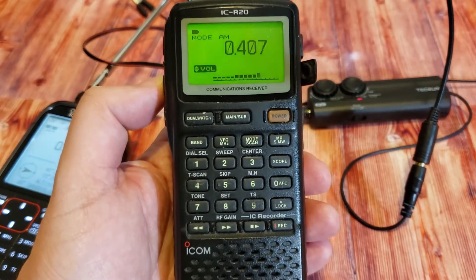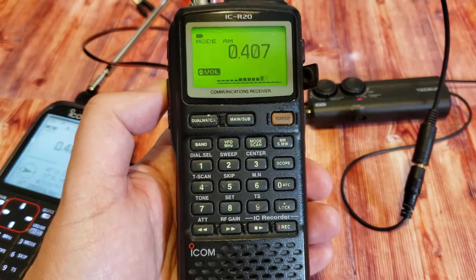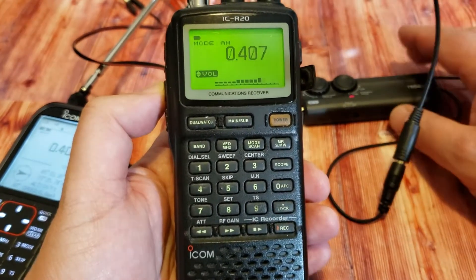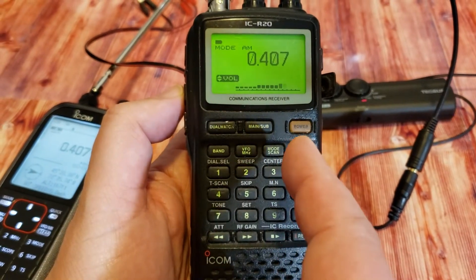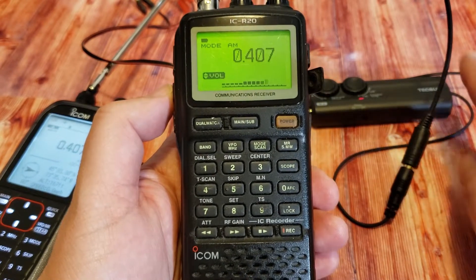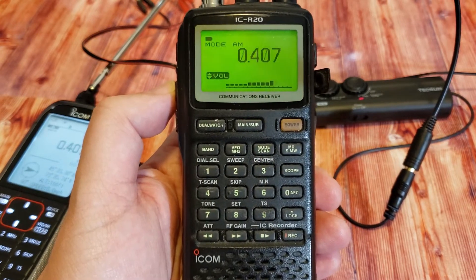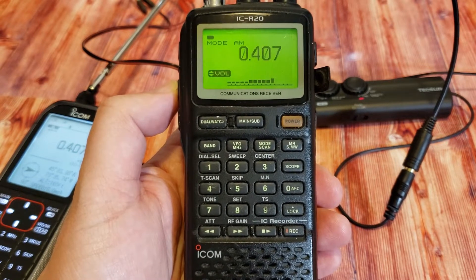Hey everybody, I'm doing some longwave reception tests here. The only thing I can receive in Montreal is non-directional beacons, so I'm going to use two of them. I have plugged both my ICOM ICR30, seen here on the left, and the ICOM ICR20, my older portable on the right, into the Tecsun AN-48X antenna — an amplified loop antenna in the window. It's directional, so I've positioned it for best reception of the NDBs I'm listening to.